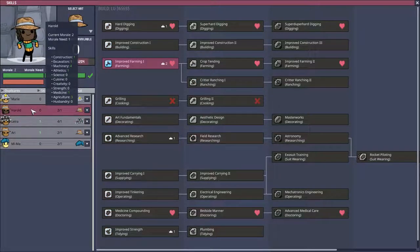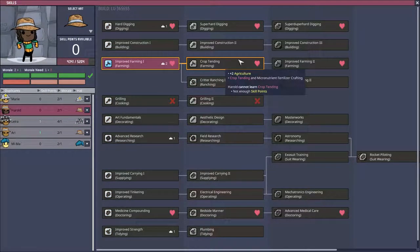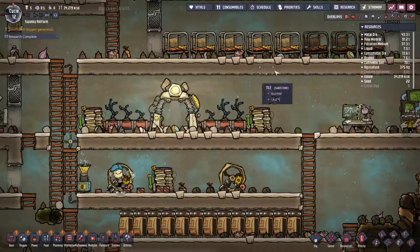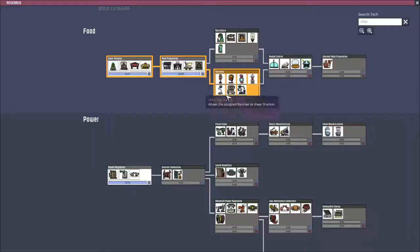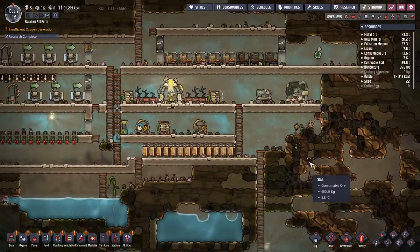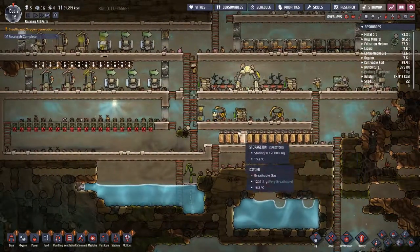Harold's a farmer. You're a critter rancher, you're a researcher. I need to get critter ranching done so I can stop killing hatches - any more hatches I'll just put off to the side somewhere.